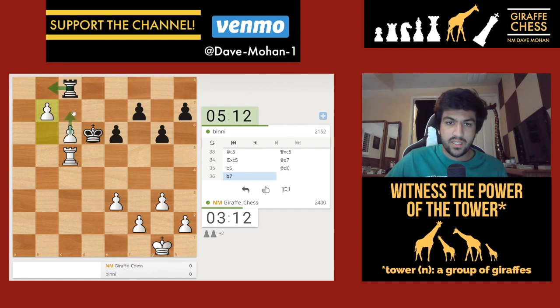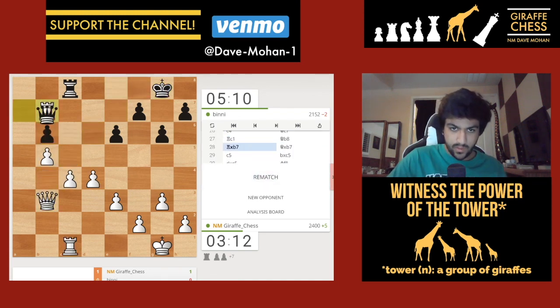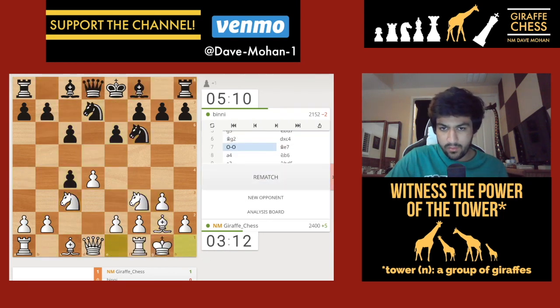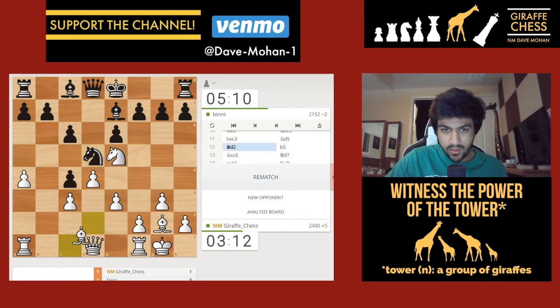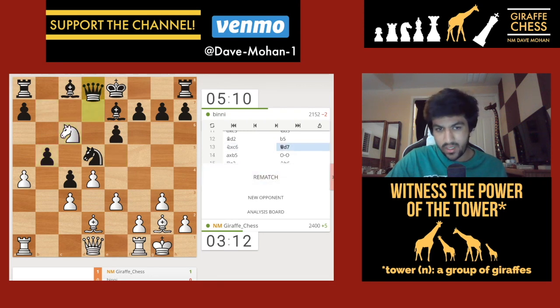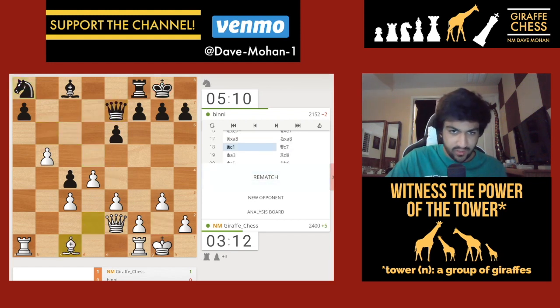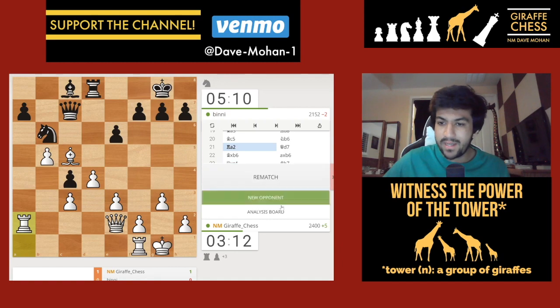Rook b8 - I go c7. If he takes my rook I take his rook. We get a resignation, and he wants a rematch but my opponent is a little bit lower rated so we might play a different person. This was just a Slav that went wrong. Around move 95 wins back the pawn, and my opponent unfortunately chose to give the c6 pawn, which wasn't a very good choice - I ended up winning a pawn and then an exchange, and it just got a little ugly for my opponent. That was a pretty good game - let's jump back into the 10-minute pool.